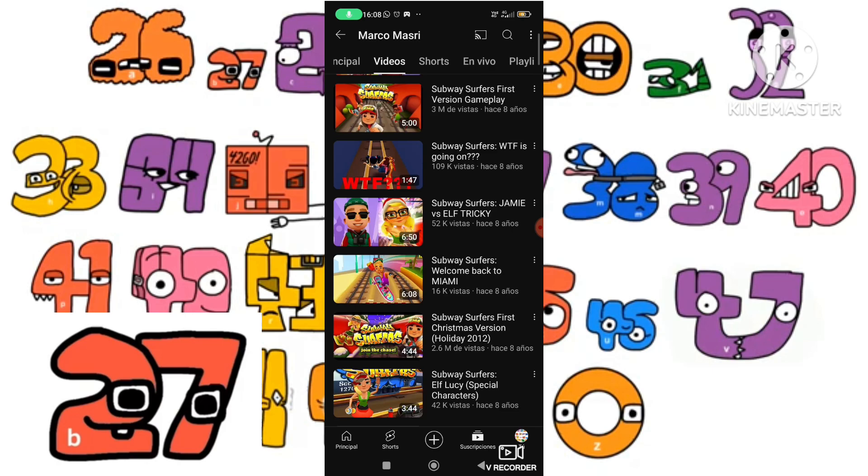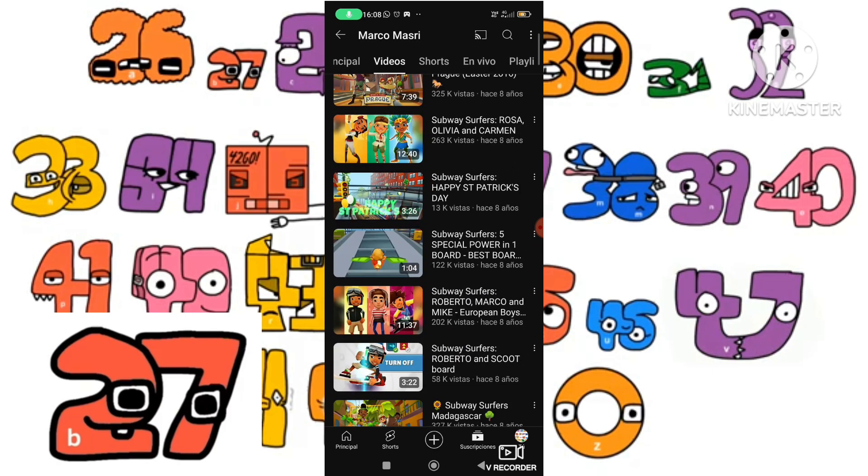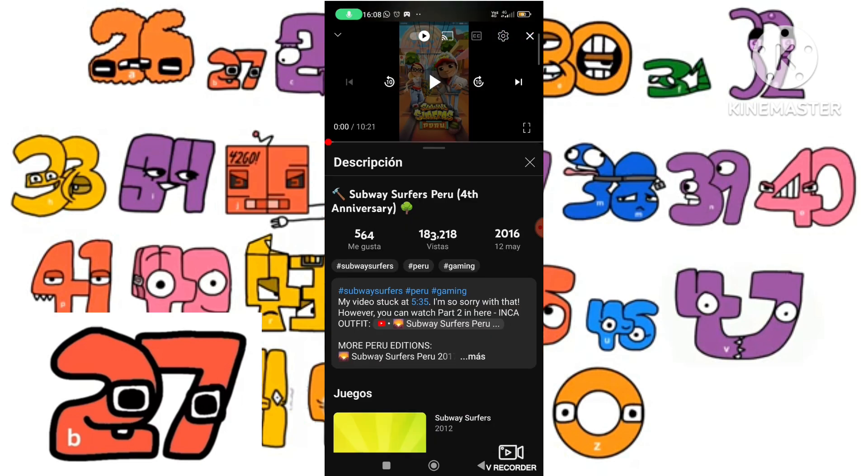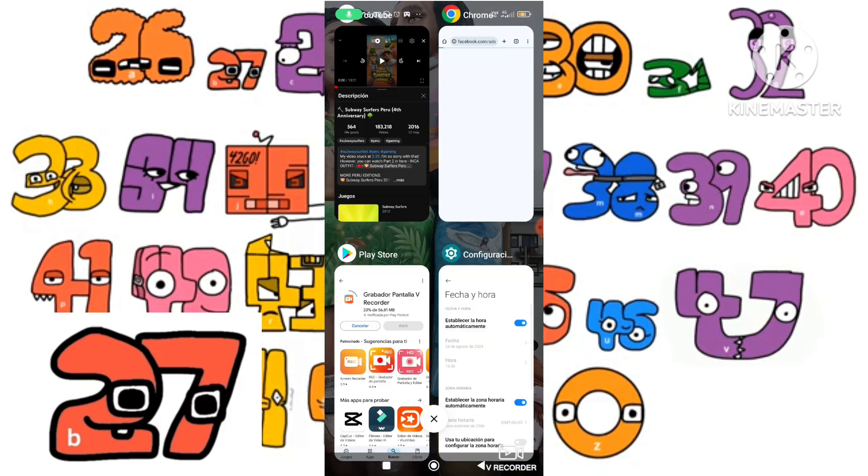Then we have to go to all drawers, videos, and then find the one you want. For example, when I go to Peru 2016.